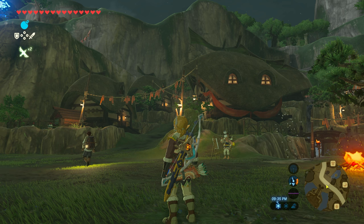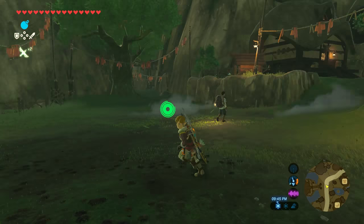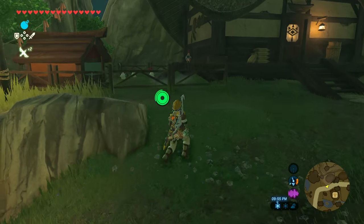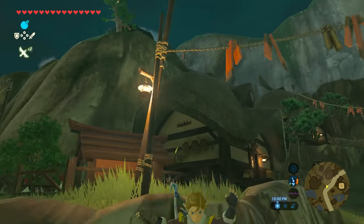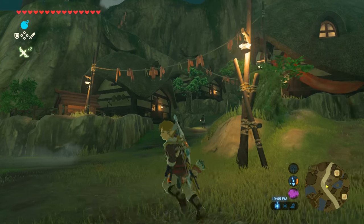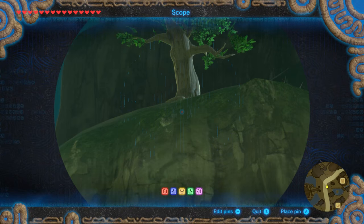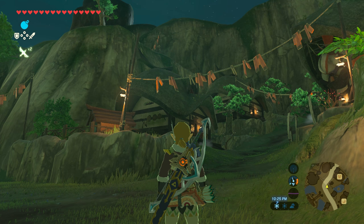The next quest you're going to want to do is Flown by the Coop. You talk to Kato — he's normally standing right here at night, but during the day he'll be right here. You talk to him and you just have to find all of his chickens. One tip I'll give you: there is a chicken on the roof, so get on all the roofs to get a high ground advantage. There's also a chicken up on top of that hill. Those are the two more difficult ones; all the others should be pretty easy to find.